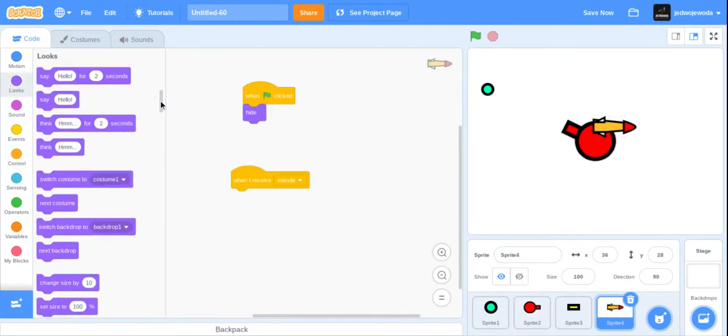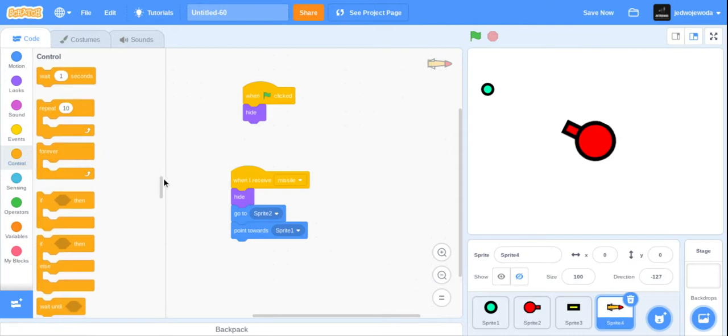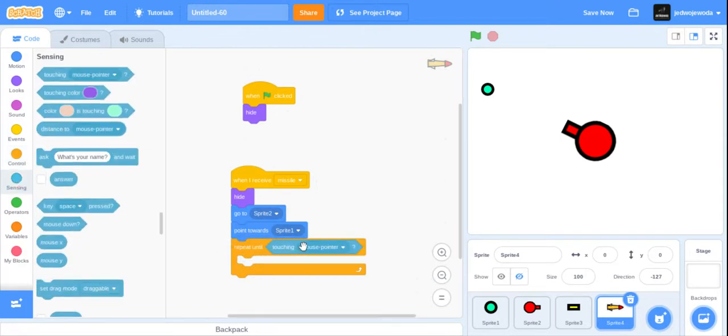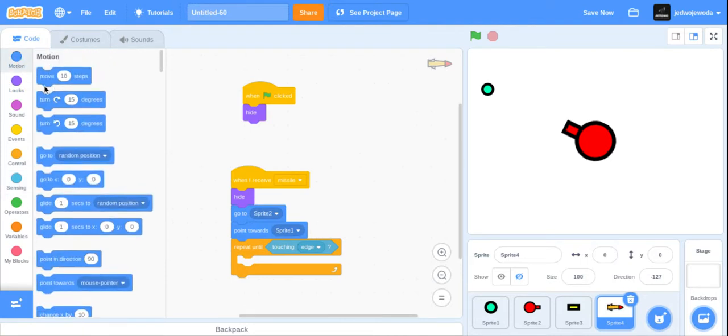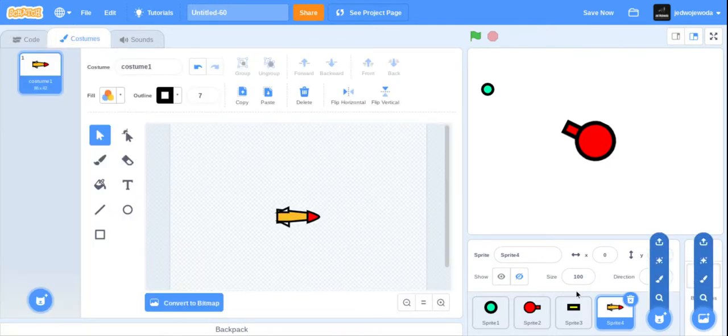When it receives 'missile' we want it to hide, then go to the cannon, which is Sprite 2 for me. We want it to point towards Sprite 1, then repeat until touching edge — move maybe twenty steps. And delete this clone block. There might be something wrong with that — yeah, we're going to need to size it down.